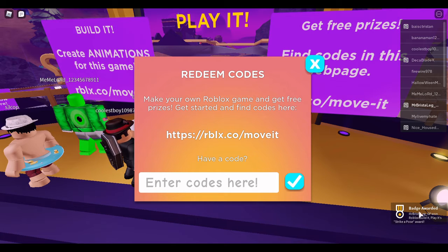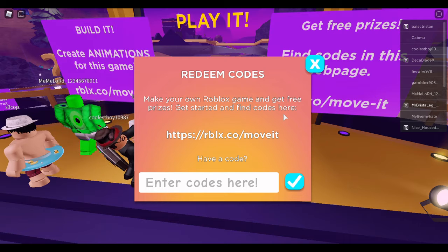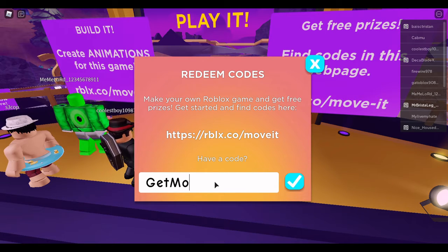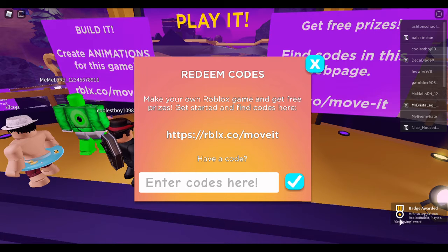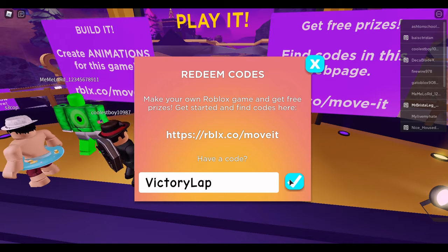Easy as that — all you gotta do is put in that promo code. The next one is 'Get Moving,' and then after that is 'Victory Lap.'